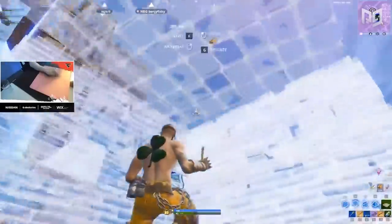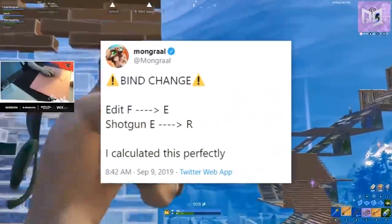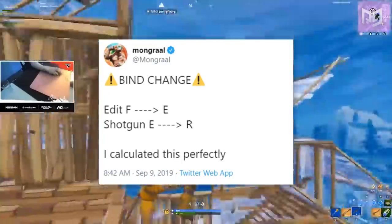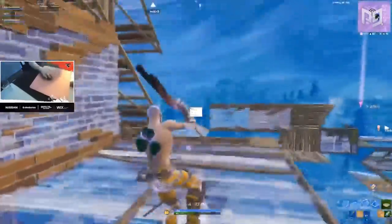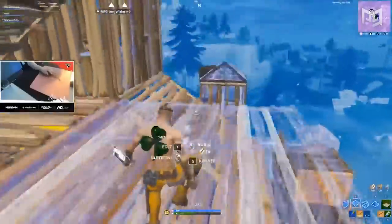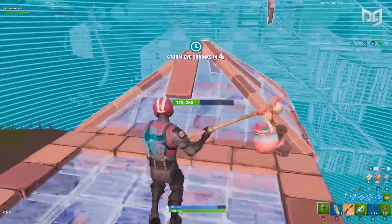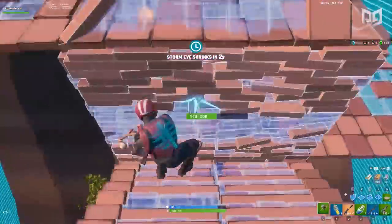Mongo recently changed his edit bind from F to E. It seems like a silly change at first, since both F and E are really close to where the index finger usually sits on D, but depending on how he rests his finger, E might actually be easier for him to hit. It just goes to show you the changes the pros are willing to make to improve their gameplay, no matter how small they seem.